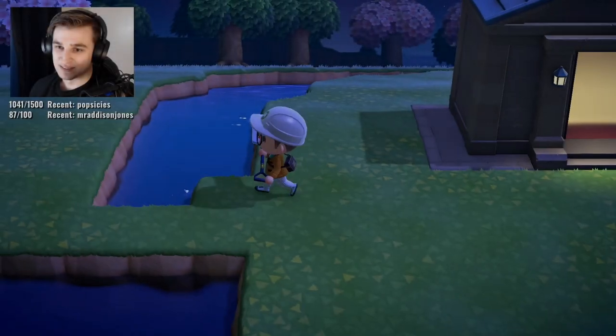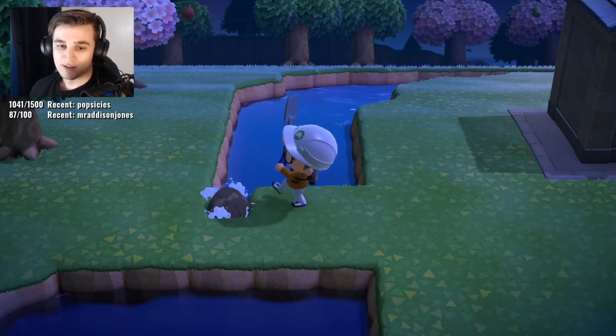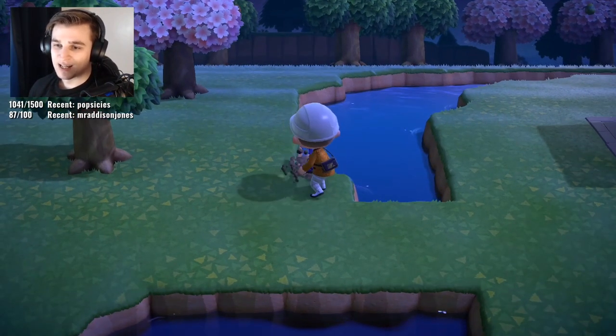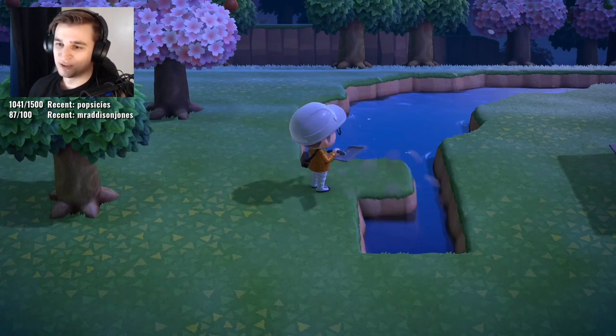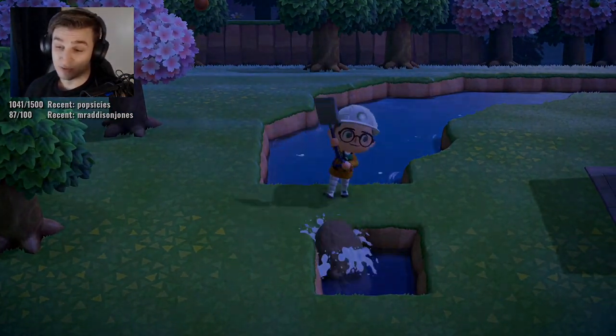With the ability to terraform comes some pretty interesting land designs, including cliffs and high elevation areas that would make it very easy to bridge across. Unfortunately, Nintendo did not decide that that is necessary. The only place you can bridge across in your town is over bodies of water. How cool would it be if you could connect two pieces of land with a bridge over a cliff?